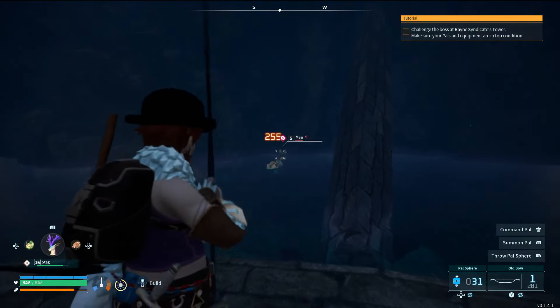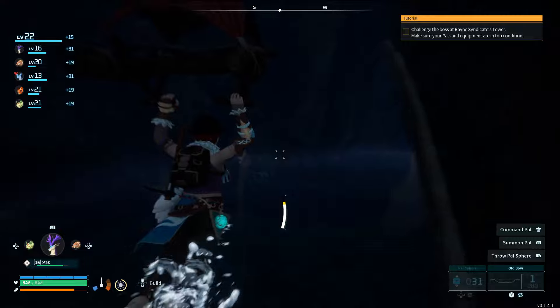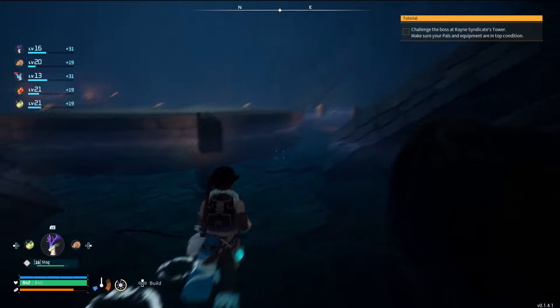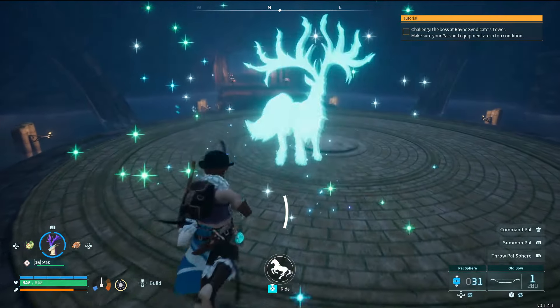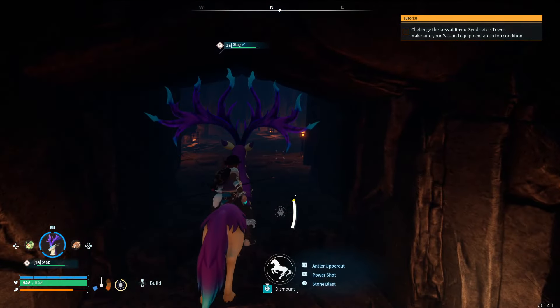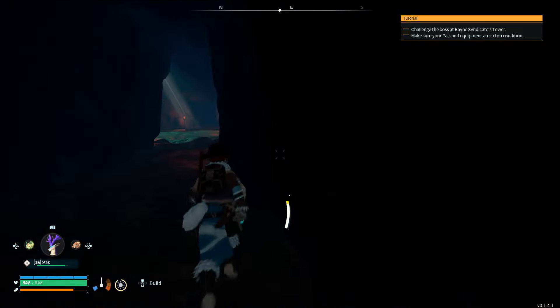Cloth outfit schematic one, pal sphere three, and some money — nice. This thing is far stronger. That last one did so much extra damage — those were in the 250 range, that last one did 270. What happened? Did I get better? I don't think so — not that quickly.